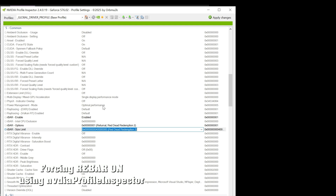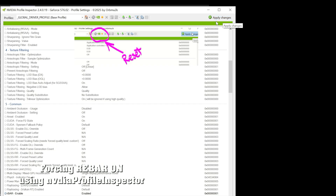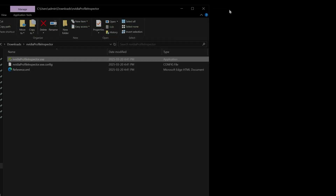Also, if you think you've screwed something up, you can click on the little NVIDIA logo at the top of the NVIDIA Profile Inspector and from there you can reset it back to default. There you have it, guys — quick overview of rebar, what it does, and I'll catch you in the next video.